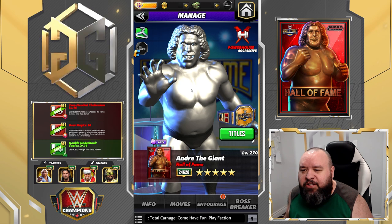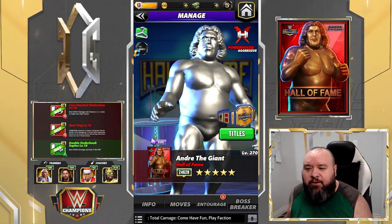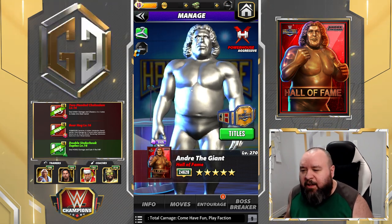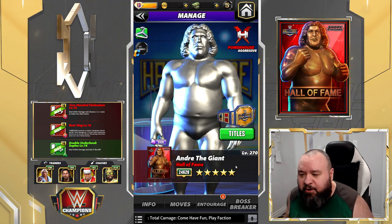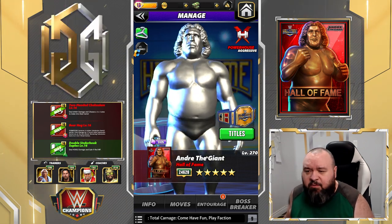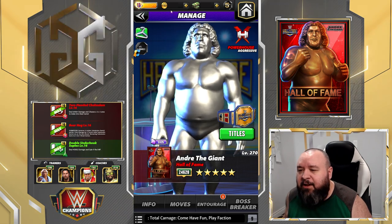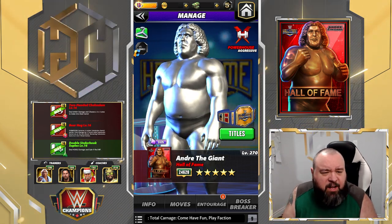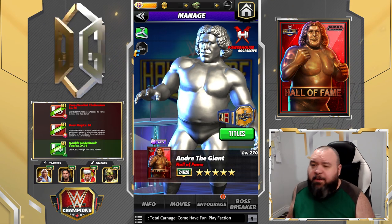The silver gear you got from the milestone — 14 out of 16 I believe — in the current event for Vince or Mr. McMahon. I got it myself. My Andre is not five-star gold by the way; he was upgraded so that I can do this preview and he'll be reverted back — I think he was either four-star gold or five-star bronze. So yeah, we're gonna do it at five-star gold with both gears active. The gold one was on the portal for the spend event milestone. Basically they're both really hard to get.